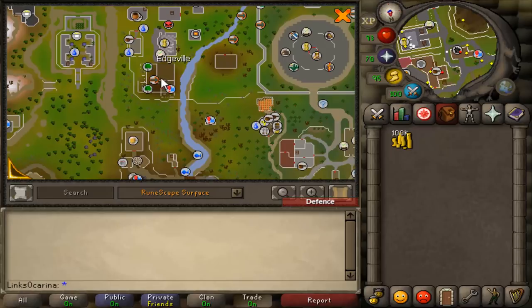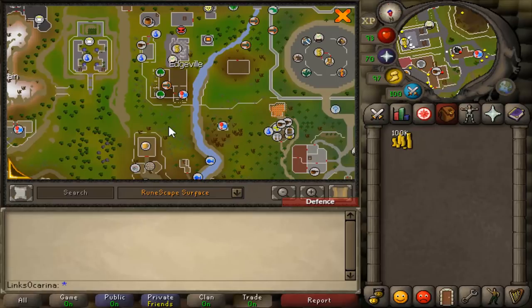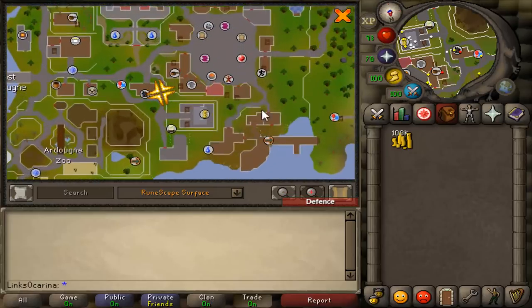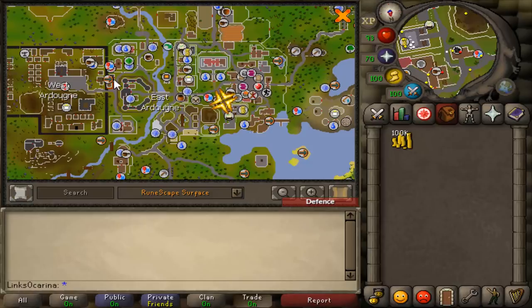Now you're going to want to walk down here and you'll see a lever on this wall. What this lever will do is let you pull yourself into the wilderness. Then once you're in the wilderness you're going to want to pull the lever again, and what that will do is teleport you straight to Ardougne where you want to be. You'll actually come out at this cabin here.